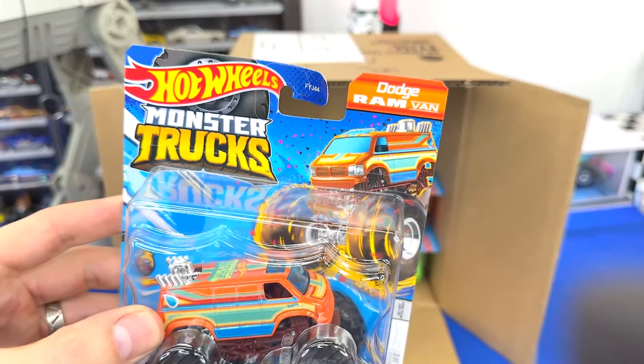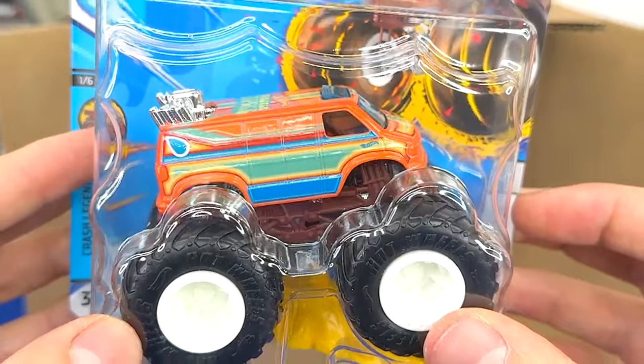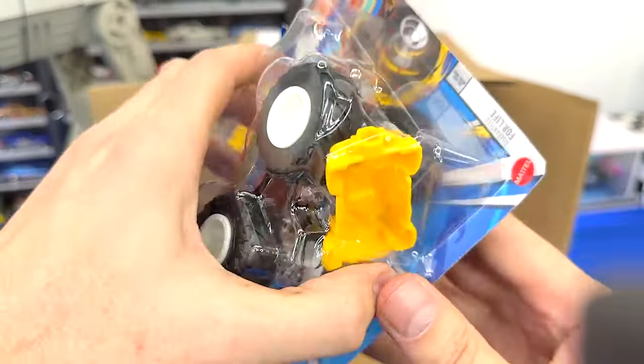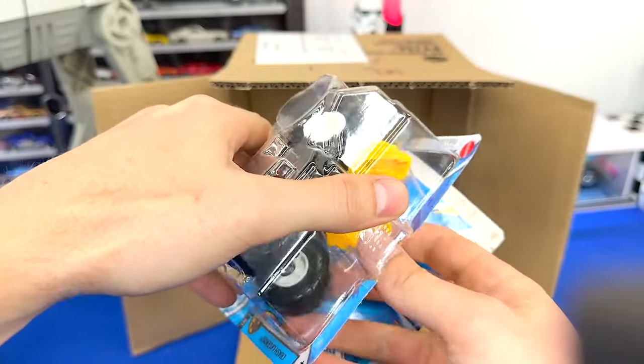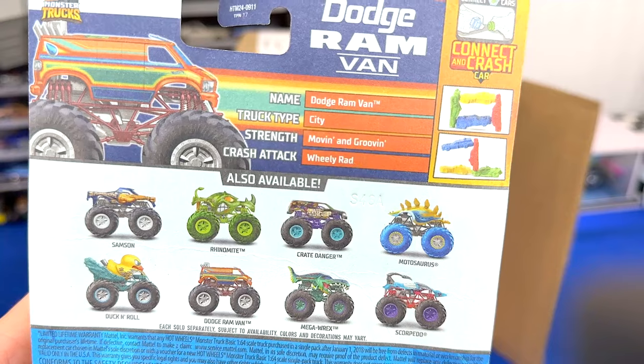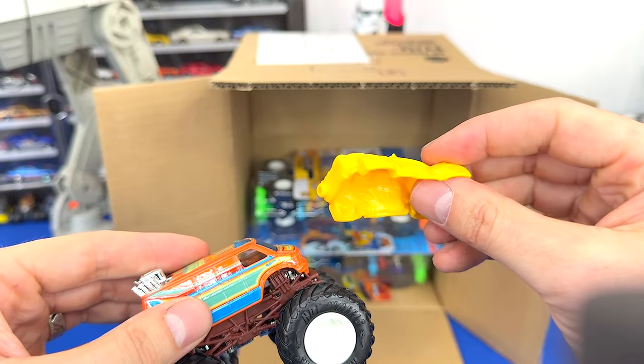I finally got my hands on this Dodge Ram Van — I think a van as a monster truck is a pretty cool idea. It's got that big chrome engine in the back. Let's open this up really quick and take a closer look. He's got some cool card art, he's in the Crash Legend series, and his crash attack is Wheelie Rad — pretty cool. Here he is with a yellow crushed car, not my favorite.